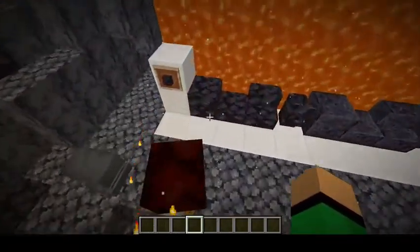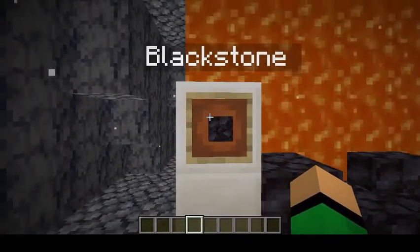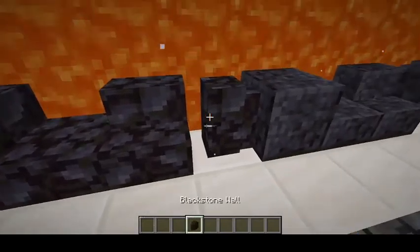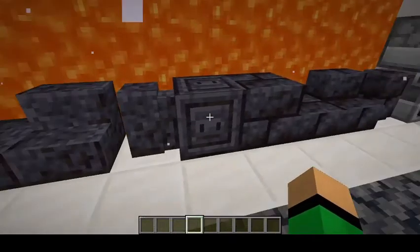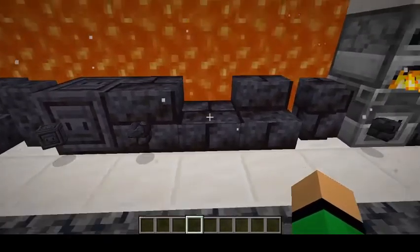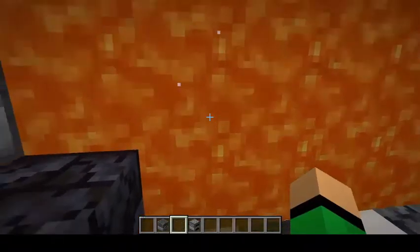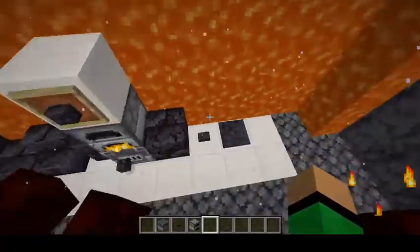On to Blackstone: it's almost like cobblestone and stone combined, basically another variant — which means we get all the variants. There's the normal, slab, stair, and wall. Then you can polish it and get polished Blackstone slab, stairs, and walls. Then you can chisel the polished Blackstone to get polished Blackstone stone bricks, slabs, stairs, and walls. Throw it in a furnace and you get polished Blackstone bricks that are chiseled. It also comes in a button and a pressure plate for you redstoners.